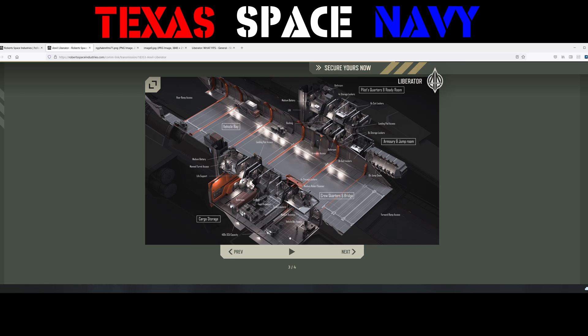Cargo storage is off to the side. There are food dispensers, two beds, suit lockers, avionics, and vehicle bay access right here. Then you have your manned turret with a medium battery, life support, and the vehicle bay in the back. Over here you have another medium battery with a lift, a docking hatch, a bathroom, four storage lockers, six suit lockers, landing pad access, and eight more storage lockers. It's got a lot — armory and a jump room as well.